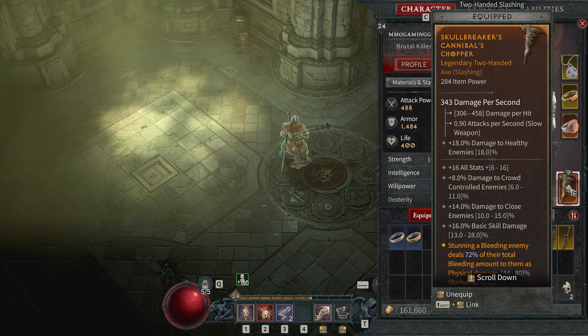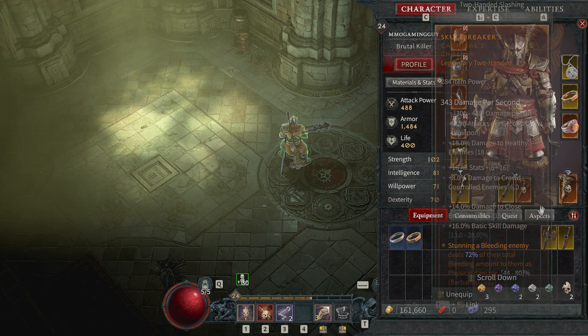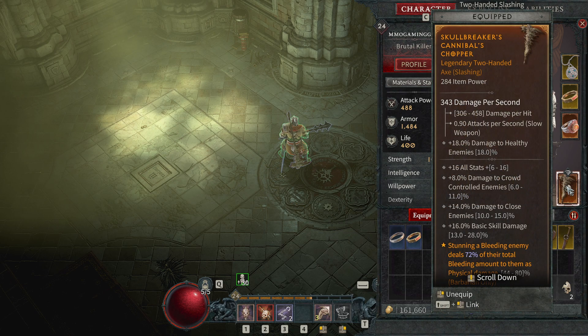My two-handed weapon used for Whirlwind is this one, and we have four weapons that we can have equipped at all times, which is kind of interesting. It automatically chooses, or you can decide which one to use for each skill. This one is auto-used and it does a stunning bleed: bleeding enemies deal 72% of their bleed damage. I don't really like that — any kind of damage over time isn't great because I want to kill everything within a second or two.